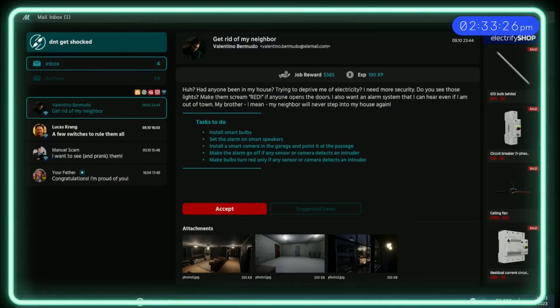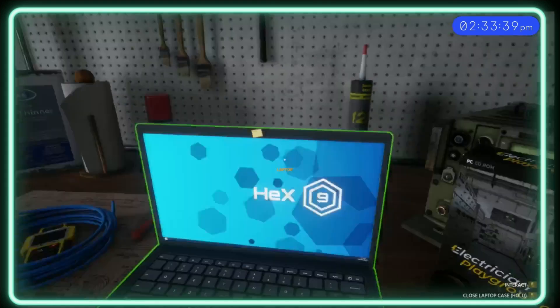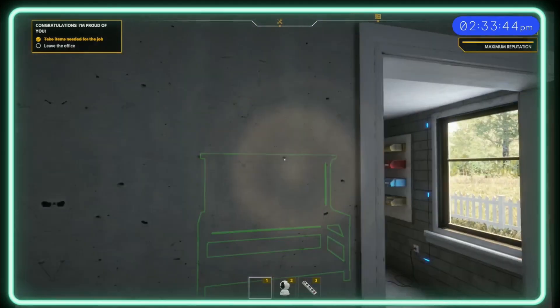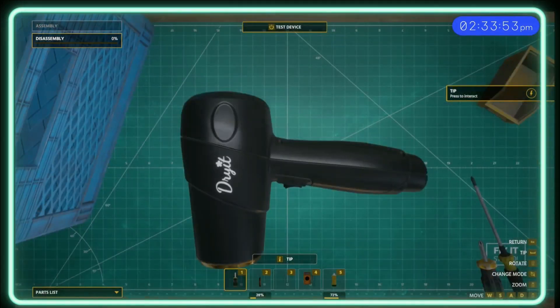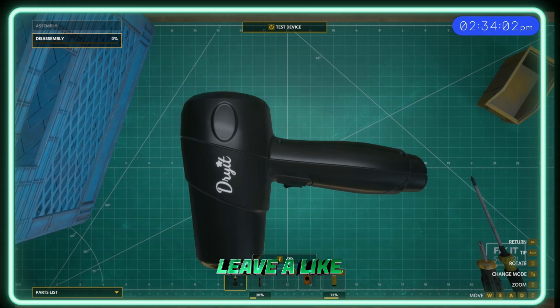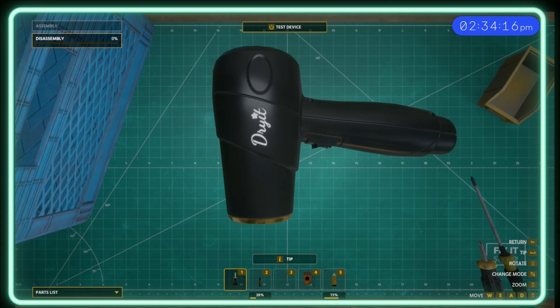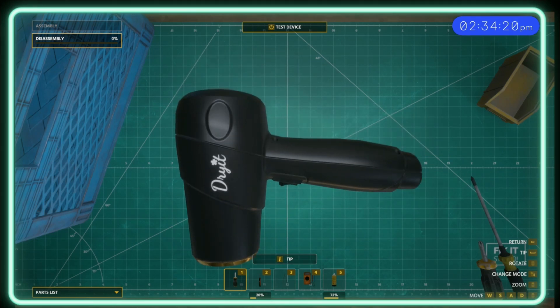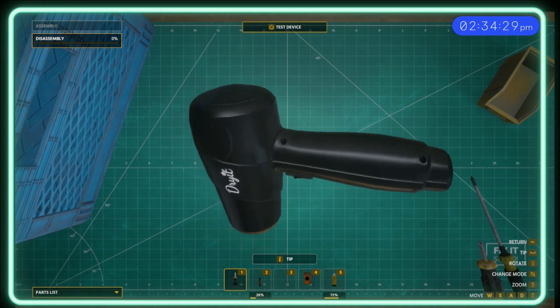Let's get to these side mission deals today. I think I might only do one in this episode. We go over to the bench and it is a hairdryer. Hopefully this one has got different faults than the ones I've done before on my YouTube channel on Electrician Simulator. I've also just figured out that if you press WASD it moves the product back and forward, which I didn't know.